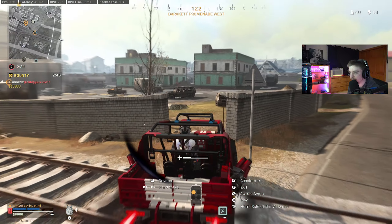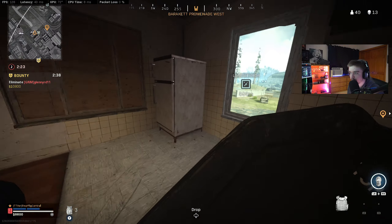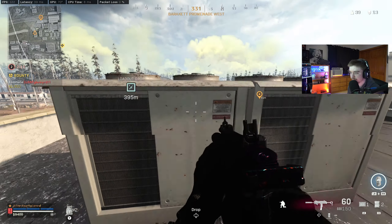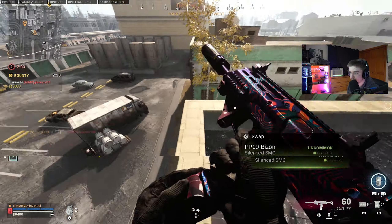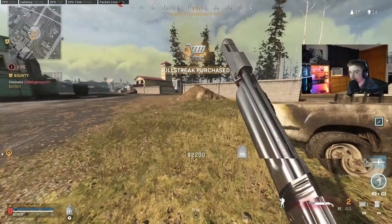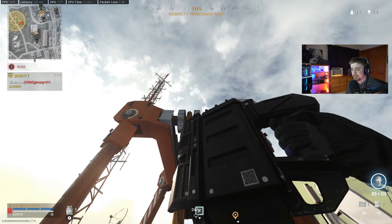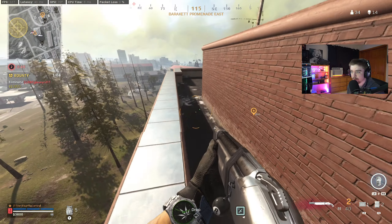Oh this is bad — I went down, that was dumb. Go back, go back. Maybe he'll push. Good day sir — I said good day! Hopefully no one's on this roof, I really hope no one's on this roof. I probably should have taken the interior zipline to play it safe. Our bounty is right under us.